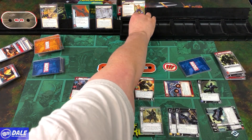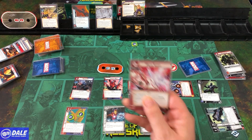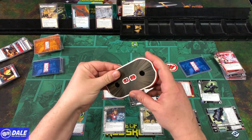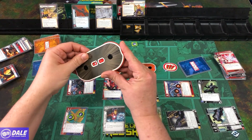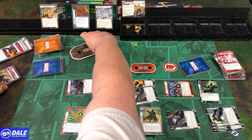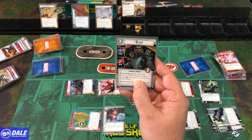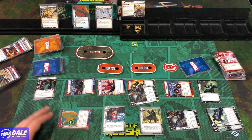We remove 2 threat from a scheme, then attack for 1, 2, 3. Mean Swing: when your hero makes a basic attack, exhaust a weapon upgrade — your hero gets plus three for this attack. So 1, 2, 3, 6 — down to 24. Black Cat attacks for 1, down to 23. Venom attacks for 2, down to 21. Web Kick for 8, down to 13. Web Shooter to bring in Blade: Thwart 1, Attack 2, 3 health. After Blade thwarts or attacks, choose to either spend a physical resource from your hand or discard him. We just bring him in and end her turn.